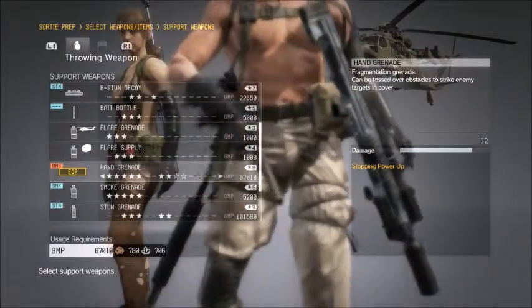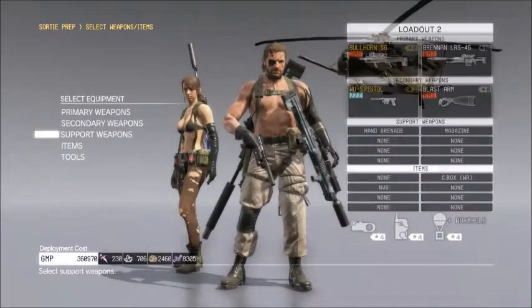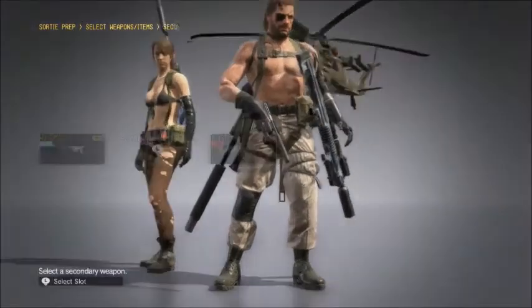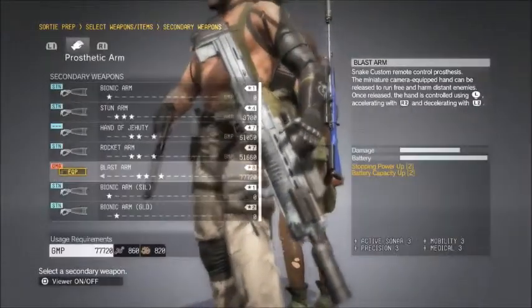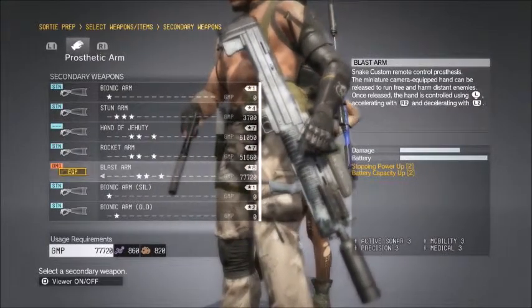These are the grade 9 hand grenades. They cost about 67,000 GMP to deploy with. This is the grade 8 blast arm — it's about 78,000 GMP to deploy with.